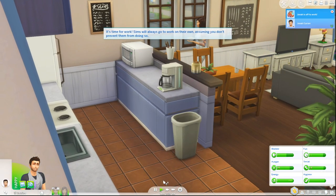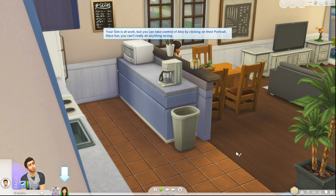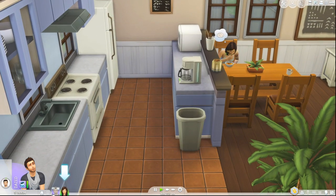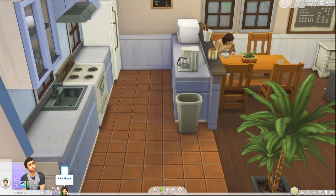It's nine o'clock, it's time for work. Sims will always go to work on their own assuming you don't prevent them from doing so. Your sim is at work, but you can take control of Alex by clicking on her portrait. In normal live mode you can actually click on the work icon and call him back from work if you need him to come home early — there are ramifications though, we'll cover that in a future video.